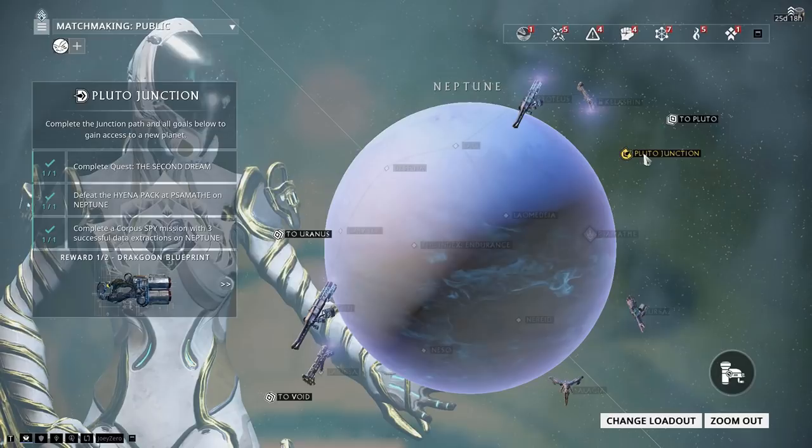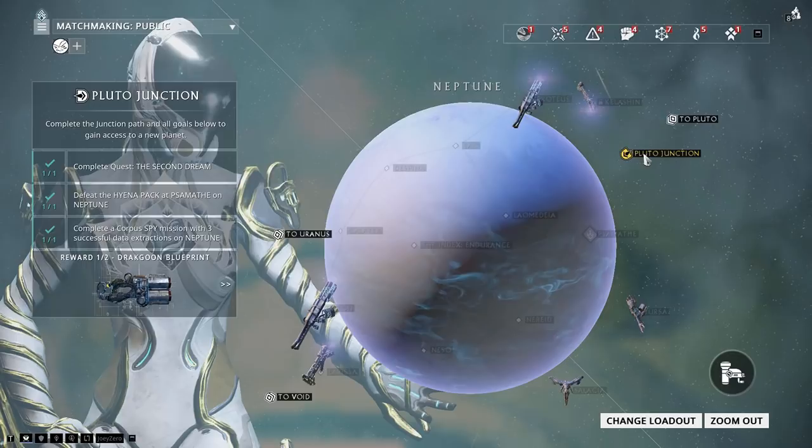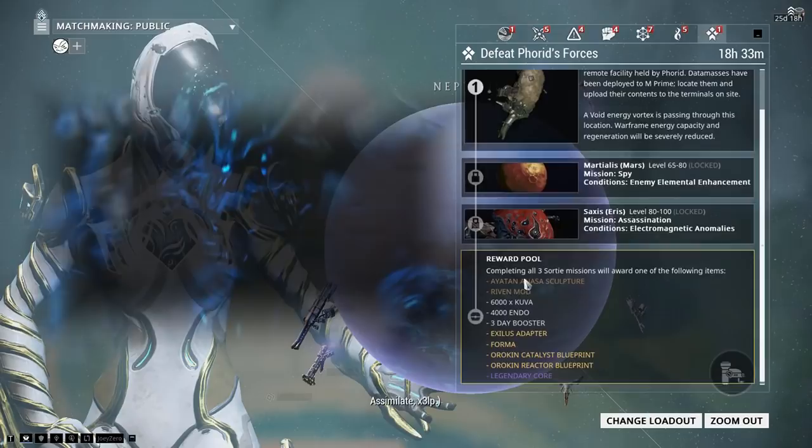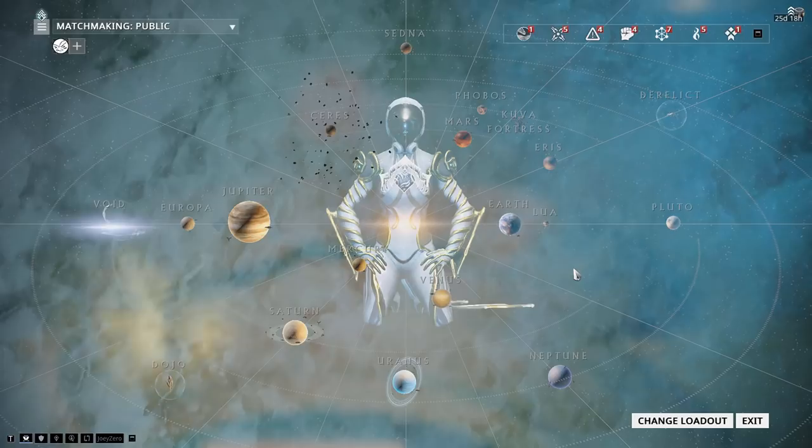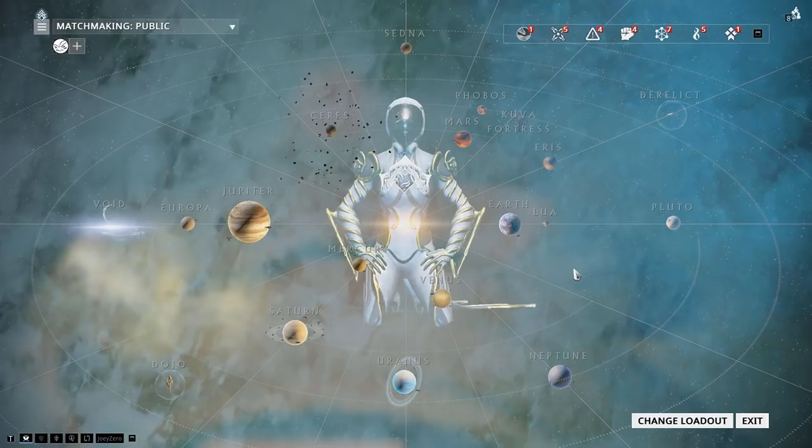For example, here is the Sortie and these are the rewards you could benefit from if you have it unlocked. I recommend rushing to this point so that you have all your daily options available to you. Rushing the Star Chart also means you'll be able to access most alerts, invasions, and future missions, which may contain rewards such as resource mods and blueprints.